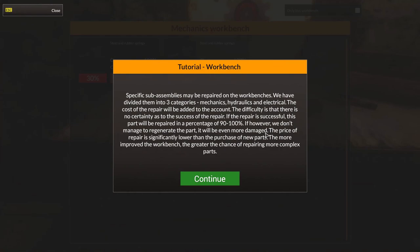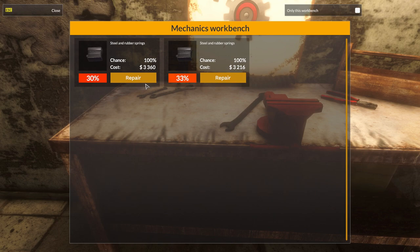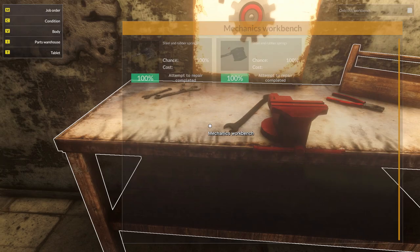Specific sub-assemblies may be repaired on the workbenches — mechanics, hydraulics, and electrical. The cost of repair will be added to the account. The difficulty is there's no certainty as to the success of the repair. If successful, the part will be repaired to 90-100%. We already have 100% repair chance on this — we're probably just taking a wire brush and some vinegar and taking all the rust off. Let's repair it. Cost $3,000. We had 100% so we had no spectacular failure. We've got brand new steel and rubber springs.